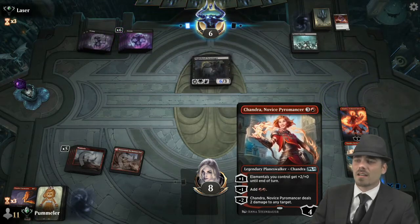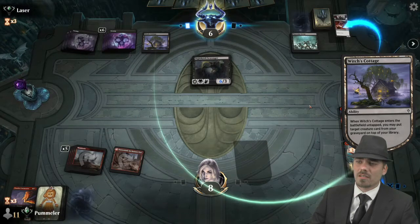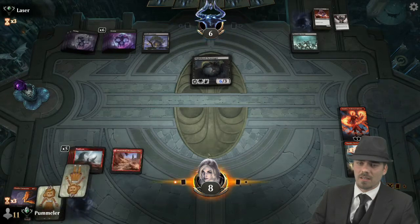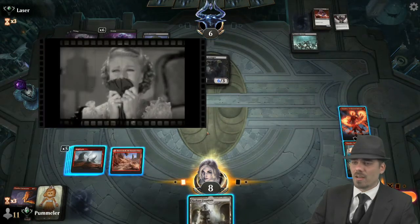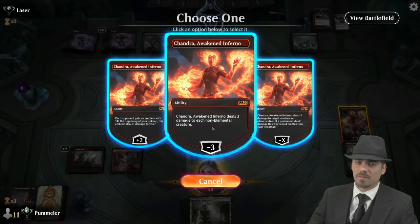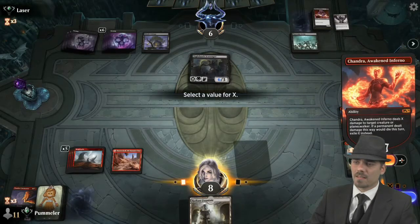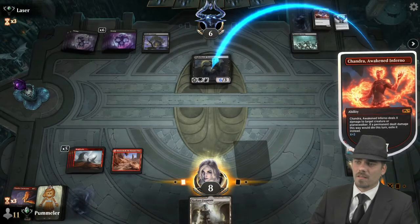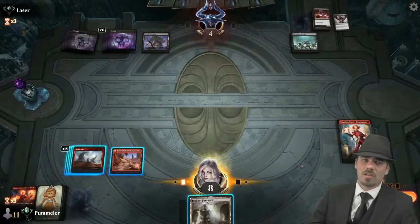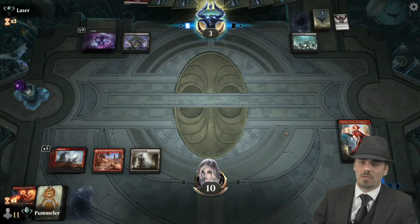Looking at their hand — a Nighthawk Scavenger comes down. That is annoying. Witch's Cottage getting a Gifted Aetherborn back to the top of the library. We pull a Radiant Fountain off the top — not a great draw. Two damage. We will gain our life. Opponent drops to three.